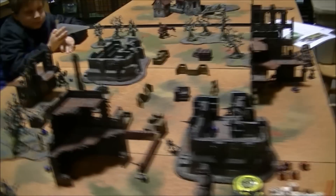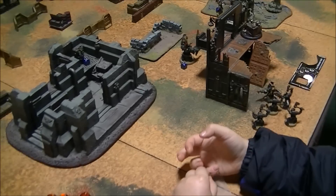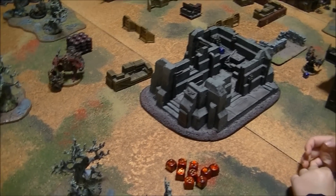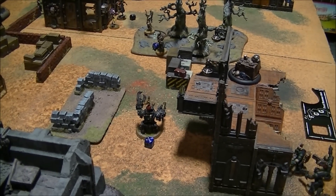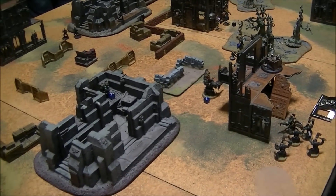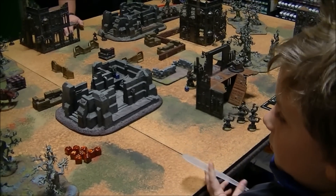Going to Oscar's turn — Ork turn two. The Burna Boys came over here and shot at and took out my Harlequin in the building, actually managing to take it out of the game by rolling a five on the injury table. The Killican keeps advancing toward objectives. The big boss, the Mega Boss, shot at the Death Jester, was able to see him through Veil of Tears, hit him twice with sixes, but rolled double twos to wound — so no wounds. And the Burner boy in the building grabbed the objective. Now we're going to move into Harlequin turn three.